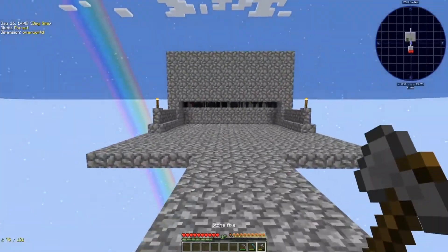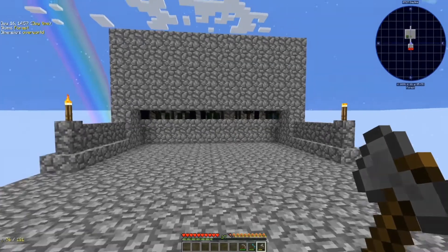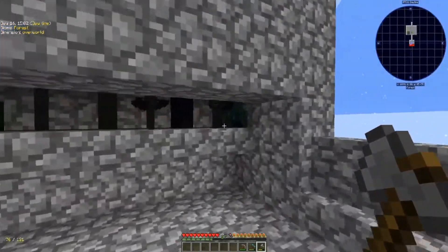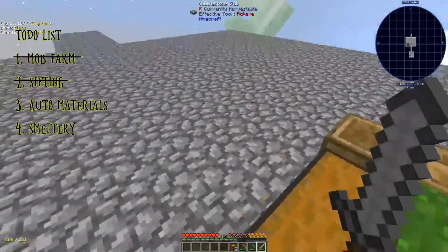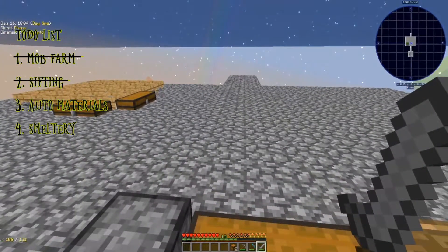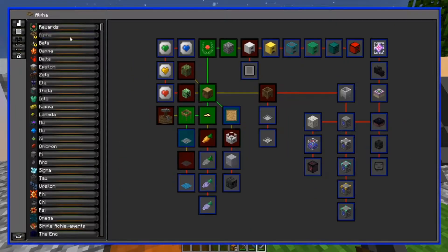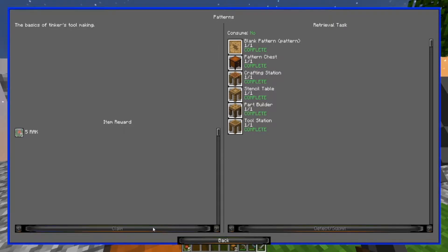Best decision ever - durability is still kicking. Beware the supercharged creepers. We still need to work on smeltery stuff and automation stuff. We got the first two things of last week's checklist taken care of, so let's hop into the quest book real quick and see if there's some stuff we can claim.